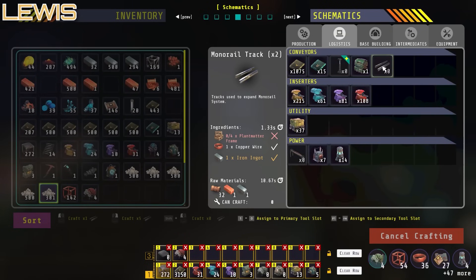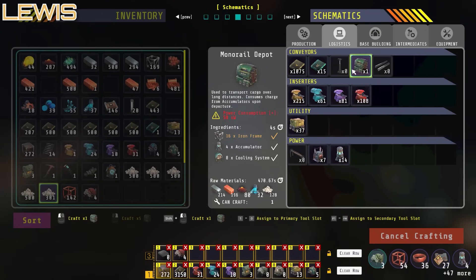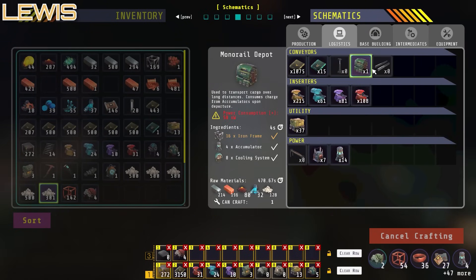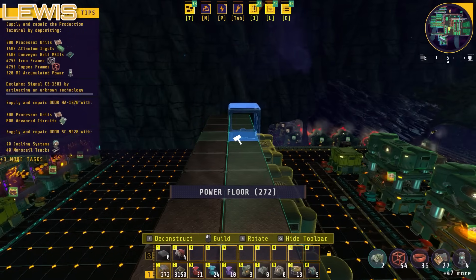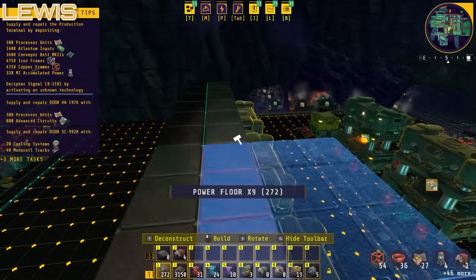What do we need? Monorail track, monorail depot, monorail pole. So it's just iFrames, accumulators, cooling systems. I guess you need a depot at each end and then link them together by poles.